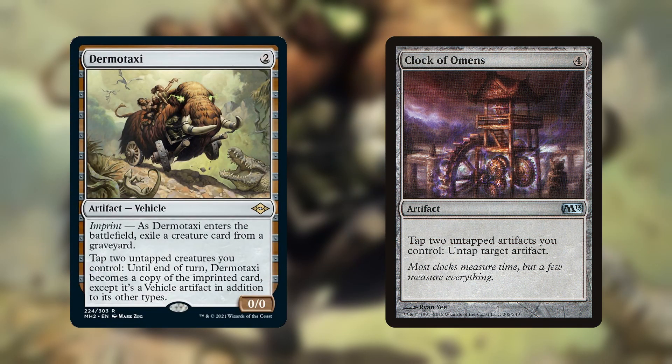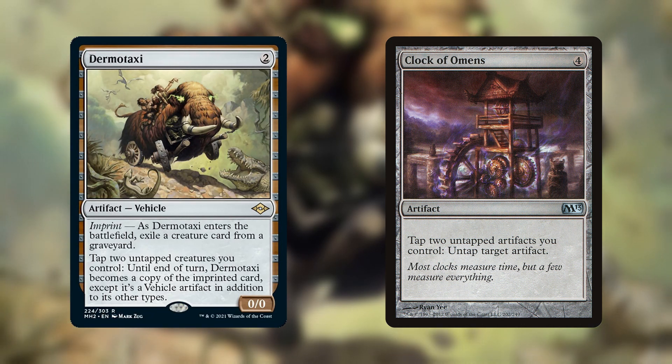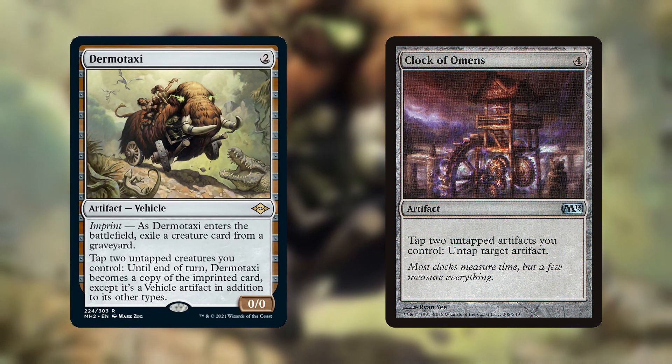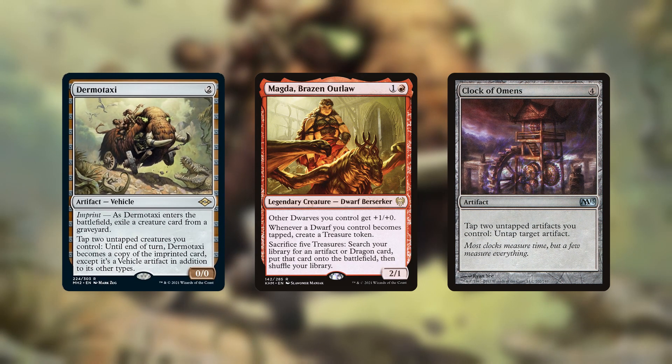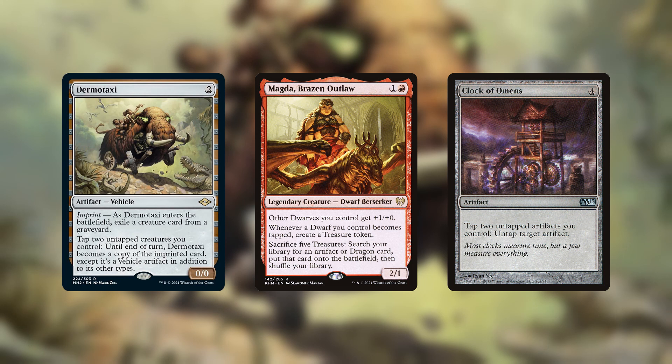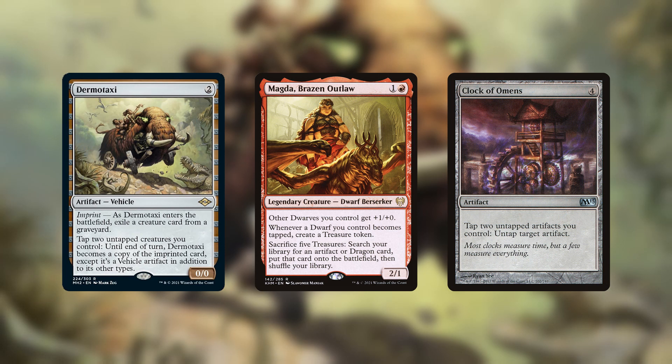This combo would be a little risky to run in a Magda deck because you would have to exile your own Magda to the Dermotaxi's imprint ability, and letting your commander get exiled is a pretty all-in strategy. Nevertheless, this combo is powerful, and the fact that it only uses Magda and artifacts does make it more consistent. Also, even if you're not going for the combo, Dermotaxi and Clock of Omens are just good cards in a Magda deck. Dermotaxi gives you an easy way to tap your dwarves, and Clock of Omens is a great card to have when you have a bunch of treasure tokens.